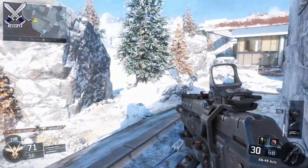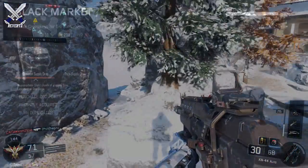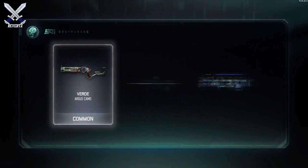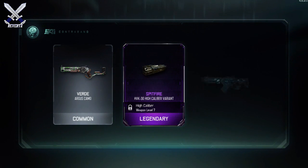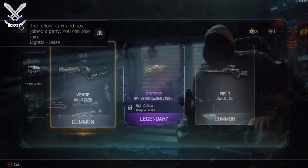But I opened up about 10 supply drops testing this out today, and whenever I saw a rare item that was lit up in blue, or anything of a higher rarity, I actually did receive that item. Here are some more clips of me opening supply drops from today. I noticed a legendary item flash up on screen, so I pressed X, and I actually received the legendary attachment for the HVK.